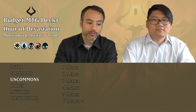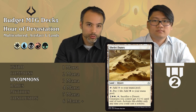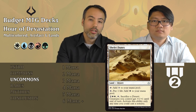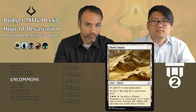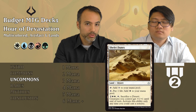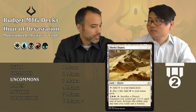We start our uncommons with an uncommon cycle of deserts, one for each color. First is Shefet Dunes, the white one: taps for colorless, or tap and pay a life to get white mana. For four mana total, you can sacrifice a desert — including itself — and give all your creatures +1/+1 until end of turn at sorcery speed. If you're in white, just always play it. It doesn't come in tapped so it doesn't slow you down, you can use it for mana right away, and late game it can give your team a little pump. It's an auto-include.